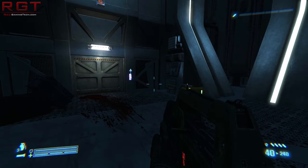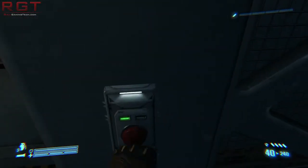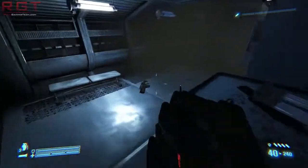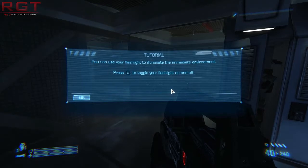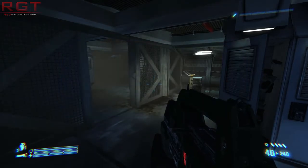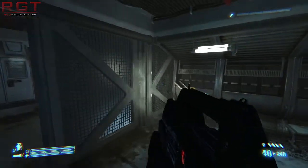But textures, particularly on certain surfaces, look a little bit lower resolution than I'd like. Bear in mind, this is everything maxed out in the game. It's not to say it looks terrible — I just kind of expect a little bit more. My understanding is this game is running in DX9 mode. Press X to toggle your flashlight on and off.